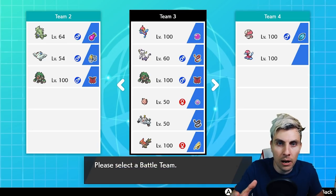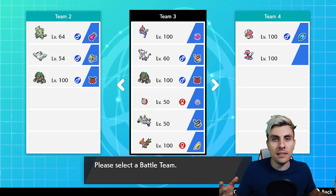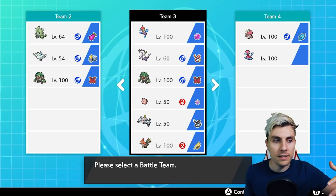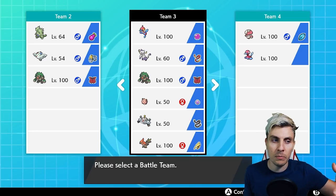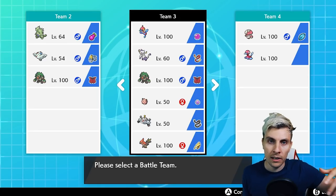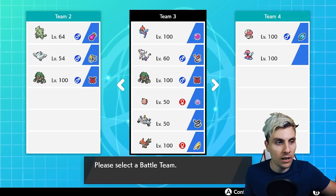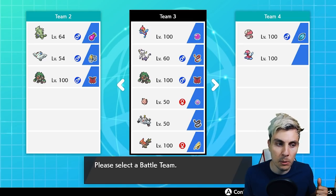The team is all based around Porygon-Z, the powerhouse introduced with the Isle of Armor with that Adaptability ability. It's just insanely strong, normally carrying things like Hyper Beam, Dark Pulse, Thunderbolt, and even Nasty Plot as an option. You're commonly seeing it with Redirect and more commonly with the Clefairy. We've got some interesting picks around it — the Indeedee-M, a really nice pick with Coaching so we can boost the attack power even further on Porygon-Z.